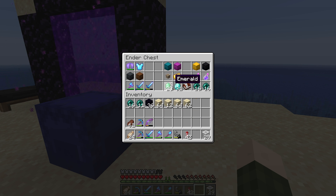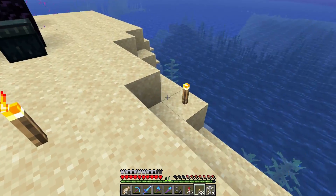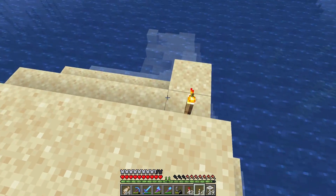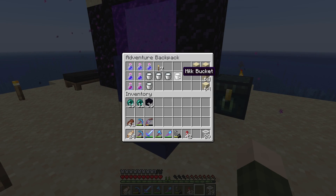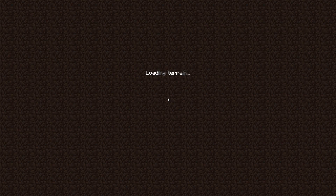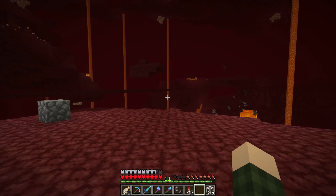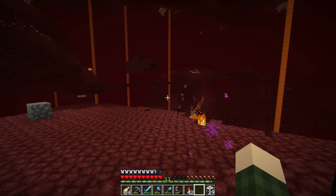I'm going to light up this little island so that if it becomes nighttime and we come back, things won't be spawning up here. We probably need milk, we need our potions — let's go through the nether and see where this portal goes. Oh no, oh no — it linked with our main portal! This is exactly why I brought extra obsidian. Okay, we've got to do some portal fixing.